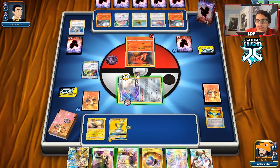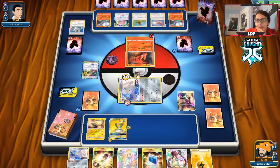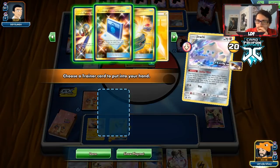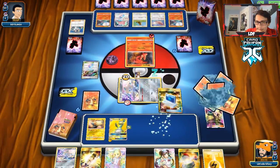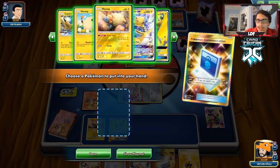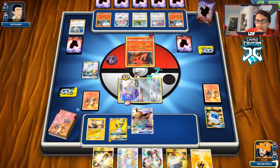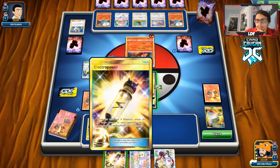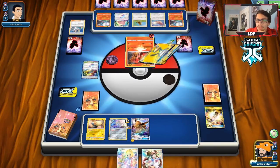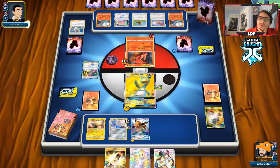We do have to find a Switch here if we want to move, which is a little unfortunate. We try to get Eevee GX into play and find the Switch. I think we'll attack with Ampharos since we don't really see why not — we'll go for Power Recharge here to get our Electropowers back and chip away at the Slugma. We might as well play an Electropower now since we're going to get them back anyway.